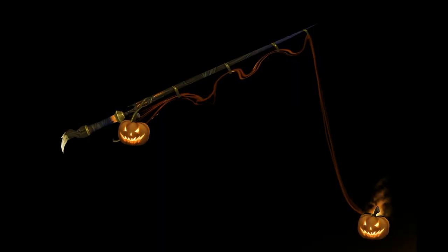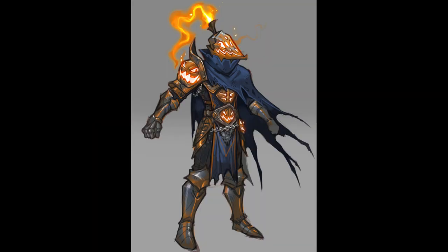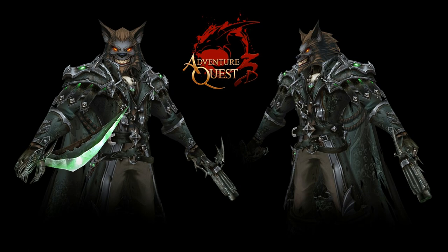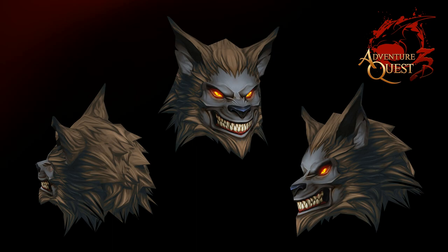Now keep in mind that fishing pole will be cosmetic use — it's not going to have an actual power level. Here's a rough concept of the Gordian Knight, and that is a really cool concept. We'd love to see what that looks like in its final form. Here is a Wolfman mask that will be going with the Mogloween, and look at this — this is what it looks like when you put it on an armor set. Wow. I will also keep you guys up to date on what other stuff is going to be coming from Mogloween.